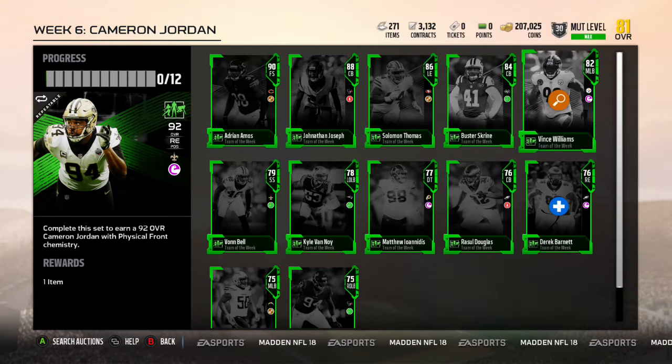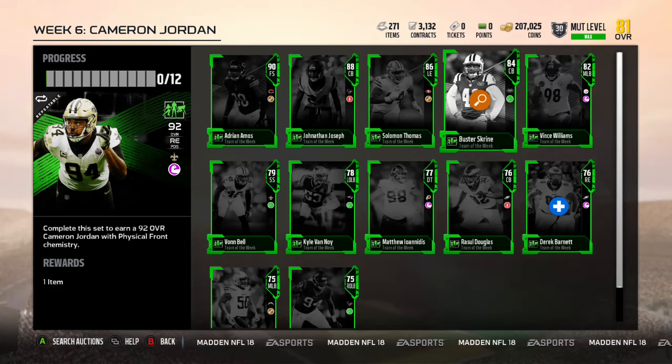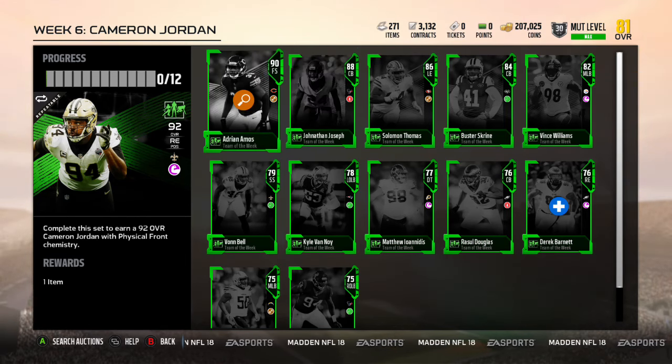Some of the good guys here: Vince Williams 82 middle linebacker, Buster Skrine 84 cornerback, Solomon Thomas 86, and 88 cornerback Jonathan Joseph - he was usually good in past years. Adrian Amos, 90 overall. This card is gonna be really good I bet.